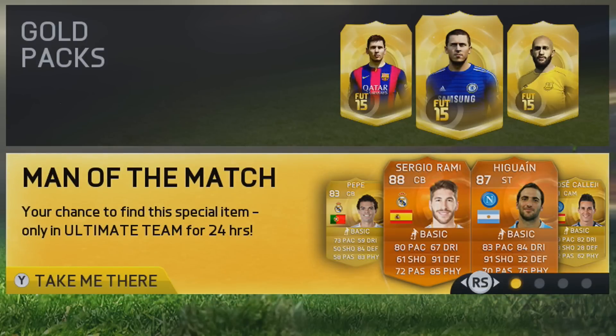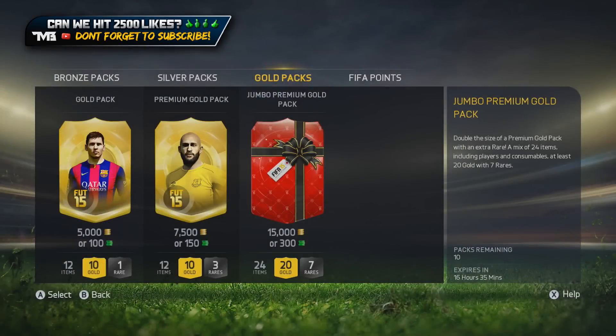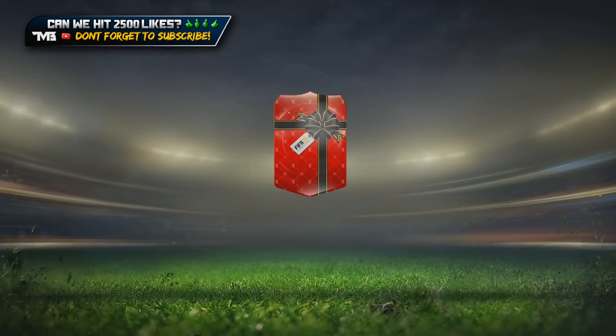Still continuing on with Footmask pack openings right now. We've got 10 15k packs, a little bit of jumbo packs and that one extra gold rare. We get 10. I'm just going to open up 10 and let's count our lucky stars that we get someone decent. 15,000 coins. Let's go. 150k is going to be spent in this pack opening.